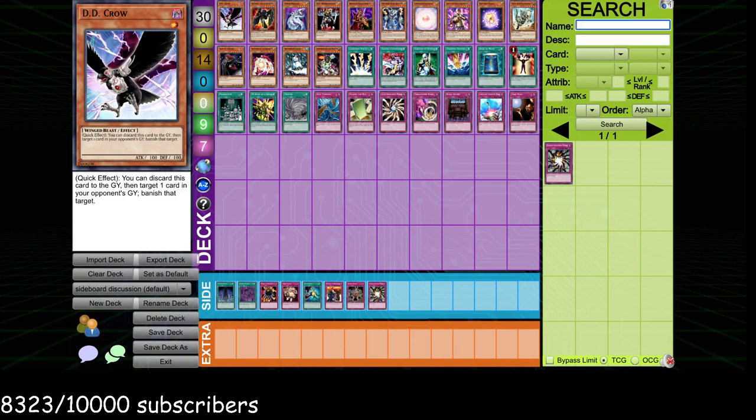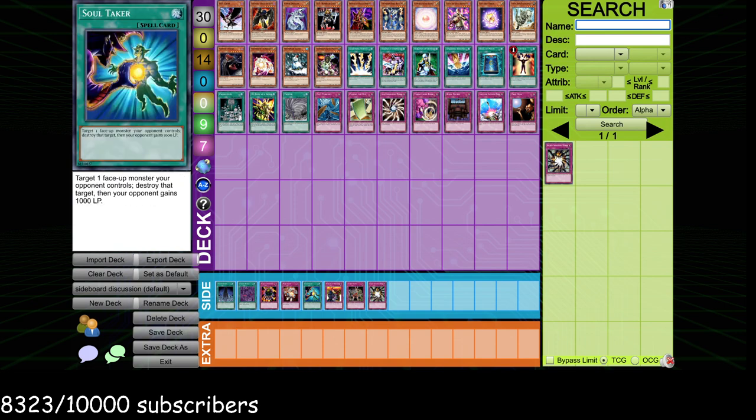What's up, Duelists? I've gotten a lot of questions about doing a sideboard guide video talking about the best sideboard cards in Edison format — when to side them, where to side them, how to side them, why to side them, and what to side them. Now I'm finally getting around to doing it. We're going to talk about some of my favorite sideboard cards in Edison format. These are my favorite 30 sideboard cards that I think merit talking about. Let's hop right in.